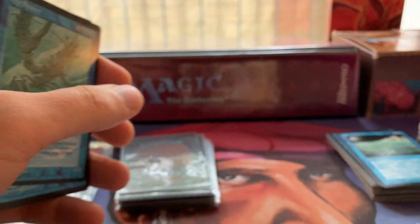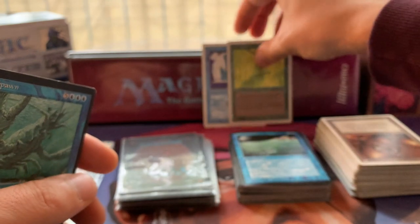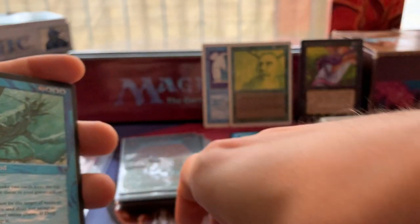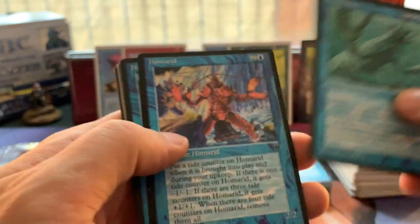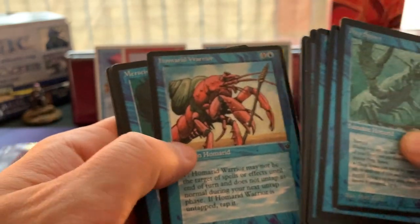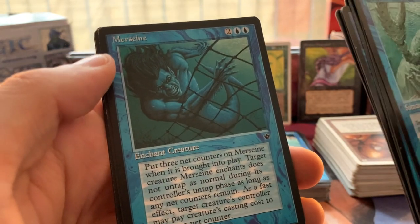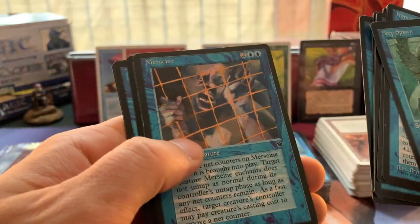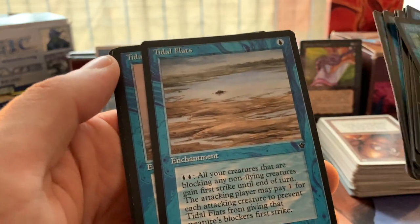So let's make some piles - Fallen Empires here, Revised here, and everything valuable or to give to somebody goes over there. Deep Spawn - loved Deep Spawn. I played with the Homarid tribal deck not too long ago, it was a lot of fun - yes it was bad, but it was a lot of fun. Merseine. Very cool art - the merfolk is really coming at you, it's quite aggressive.